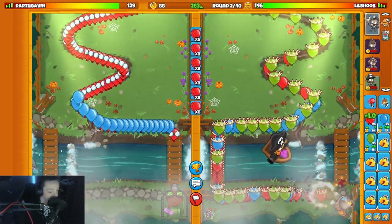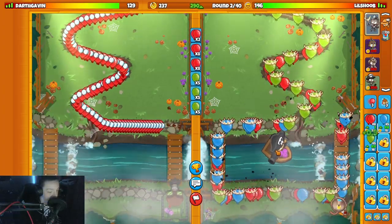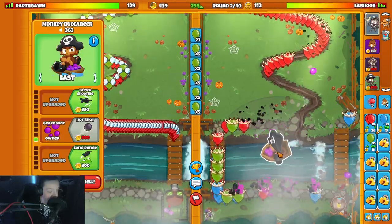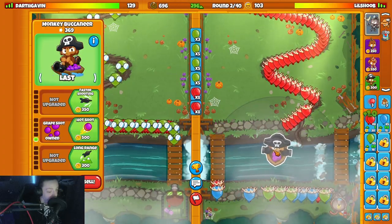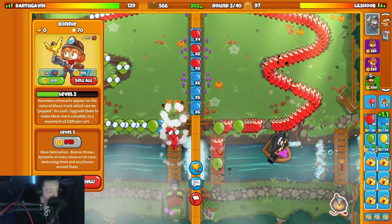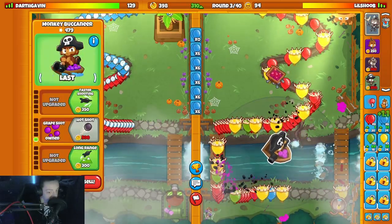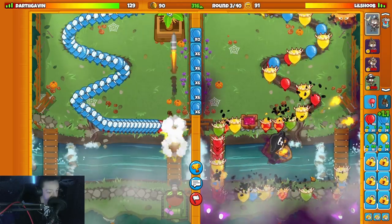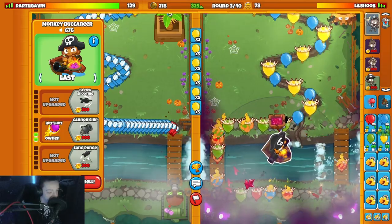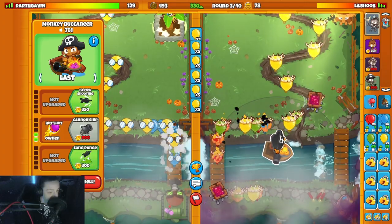Wait - are we holding it down? I don't think we are, I think we're folding. Actually we're fine, we're kinda fine. I don't really know what I want to do here - upgrade Bonnie, put down a farmer, get Hot Shots up, Energy for sure. I think I'm about to die here. I don't want to stop ecoing to get my Cannon Ship but I might have to - yeah I think I have to, I'm gonna die.